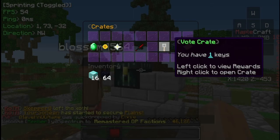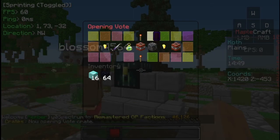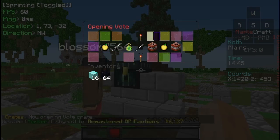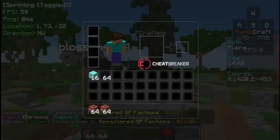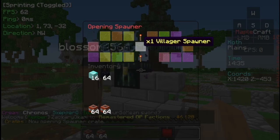Oh my God, I just smacked my mic. All right guys, go ahead and open our boat key first, see if we can get good luck on the boat key. If we don't get good luck on the freaking... we got two stacks of TNT, that's rip. Dude, that means we're going to get freaking one blaze on here.